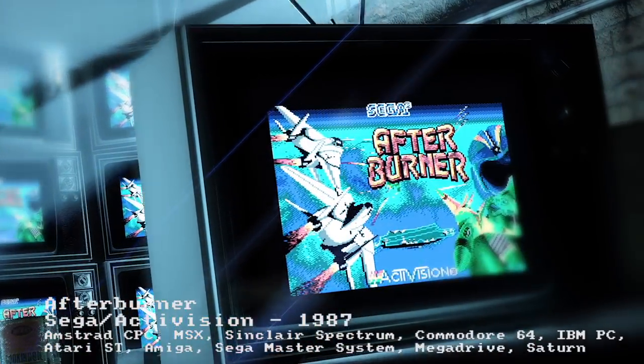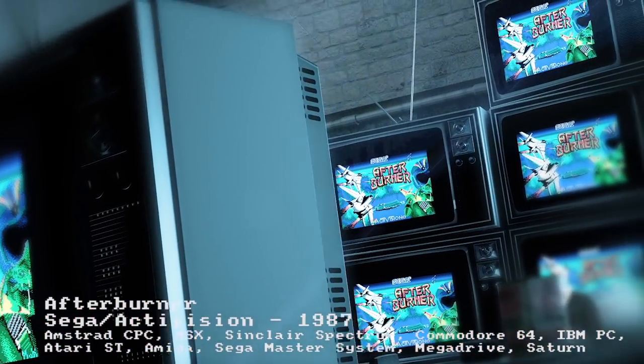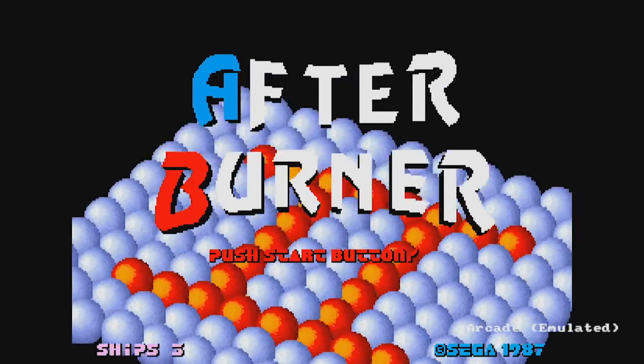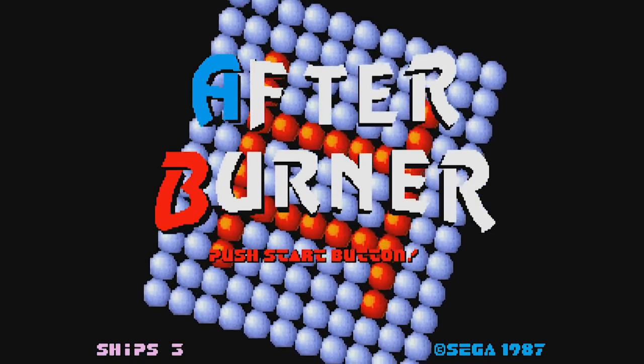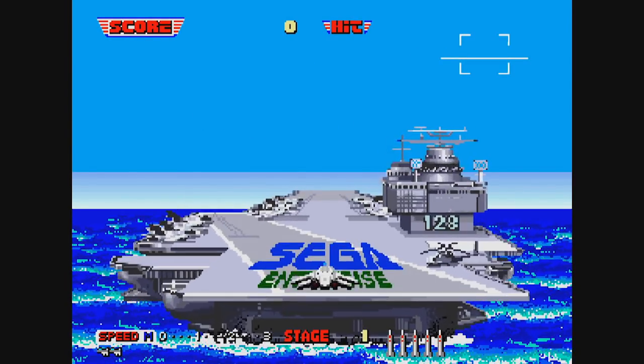Hello and welcome to ChinyVision. Strap yourself in, it's Afterburner — a 1987 arcade game by SEGA. An afterburner is a type of reheat for aircraft, and it could be said this game is a reheat of Space Harrier, certainly using the same type of scaling technology.